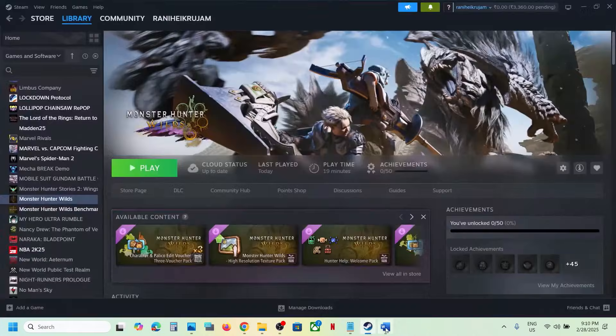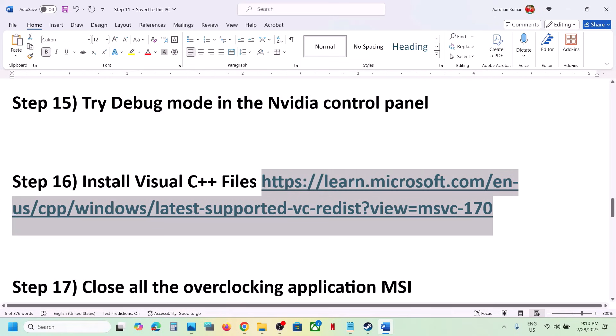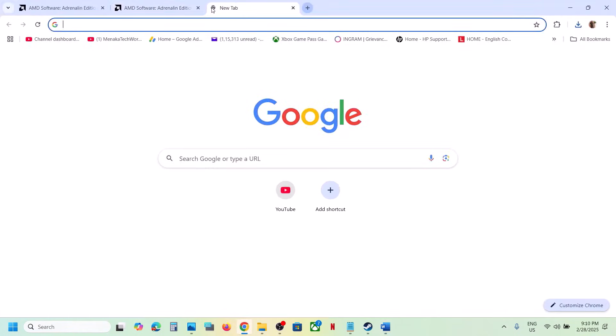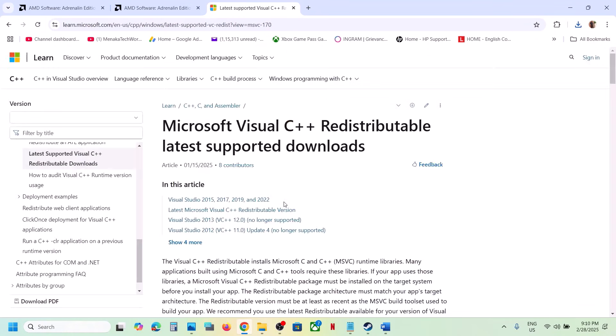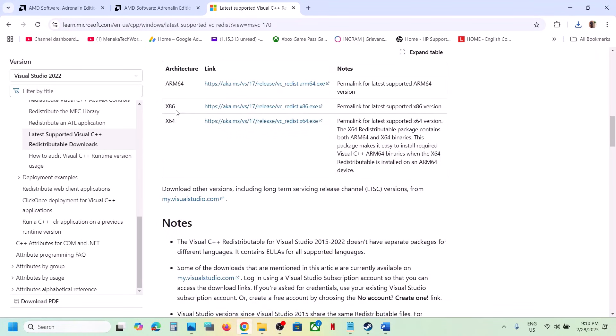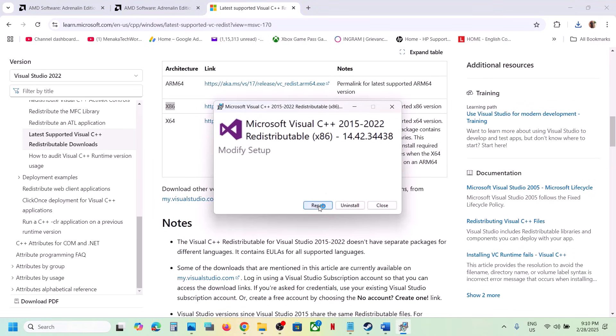The next step is to install Visual C++. Copy the link provided in the video description and open it in a browser — it will take you to the Microsoft website. You'll see Visual Studio 2015, 2017, 2019, and 2022. Download both the x86 and x64 files, run the x86 exe, and if you see a Repair option click Repair; if you see Install, click Install.